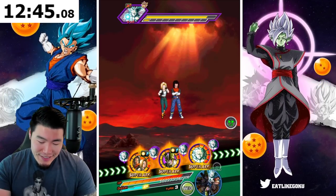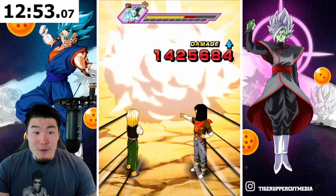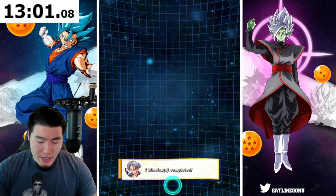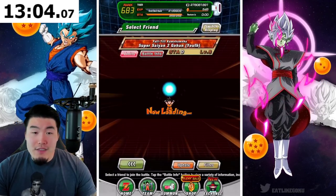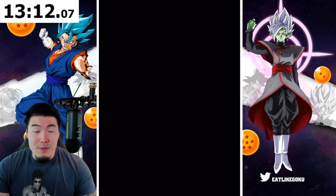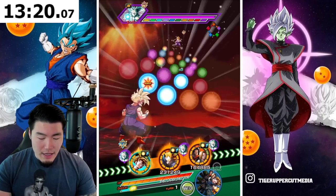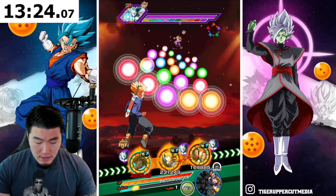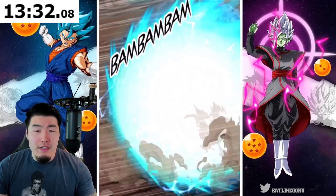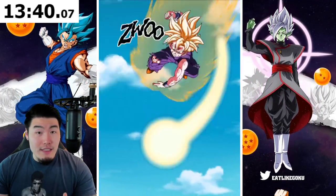I'm still excited to get this Extreme Z Awakening done for Gohan and do some showcases, run him on a bunch of events. I'm sure he's going to do great on most things. But when it comes to the hardest end-game content, you would still have to be pretty careful with him, which kind of sucks for a new EZA LR. I do recognize I'm in a pretty nice situation having a full LR team to run. Most people watching probably don't have all the LRs at their disposal, so run as many LRs as you can.